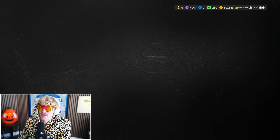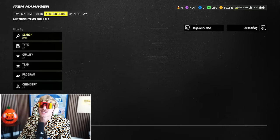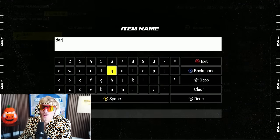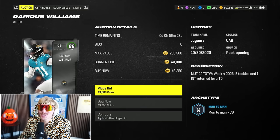I haven't noticed the height disadvantage as bad this year as last year with high balls. You'd still prefer your corners are taller, but it's not the end of the world if they're 5'10". I'm picking up Darius Williams — this is actually such a good corner.